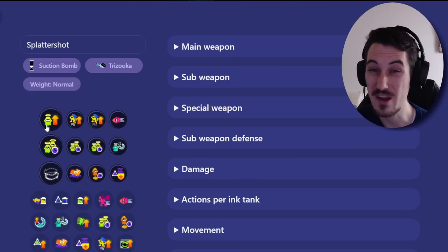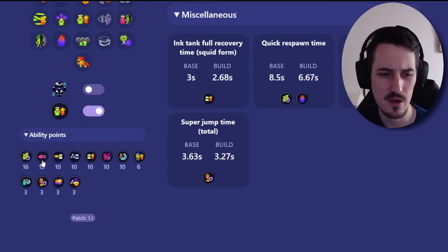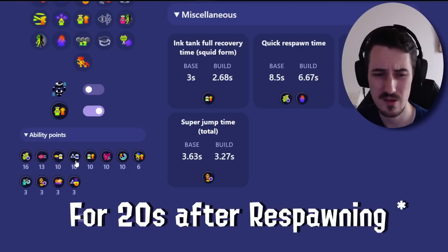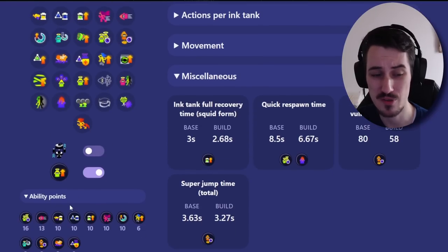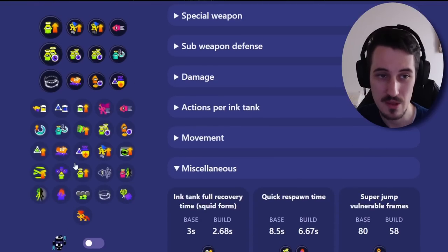This pairs up incredibly well with Comeback, which gives you a main — and I believe a main — in swim speed, main saver, sub saver, ink recovery, run speed, and special charge. You get so much bang for your buck that it's actually worth running Comeback. I think it's one of the best abilities in the game, especially when you run it with Quick Respawn and you're planning on being very, very aggressive.